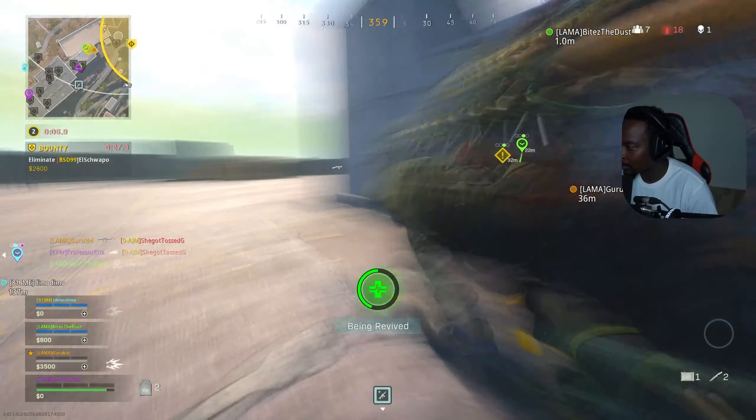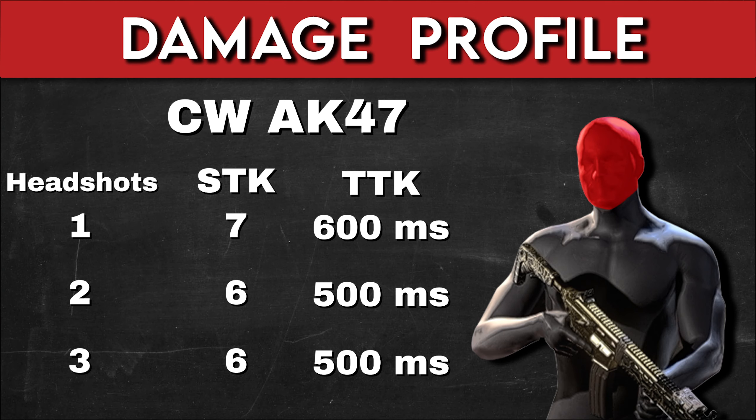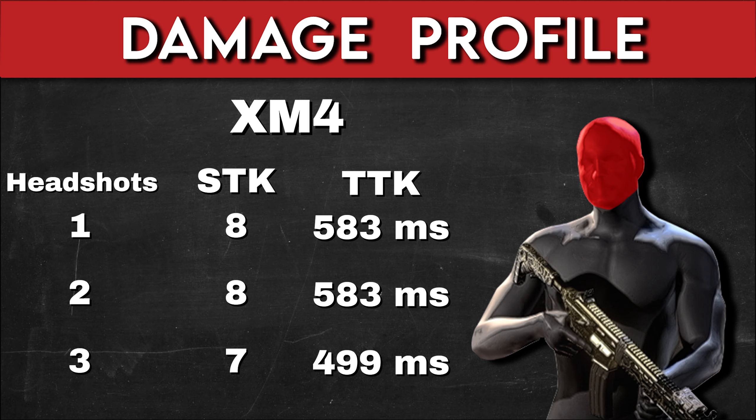Let's take a look at the time to kill. If you are hitting all of your headshots with the Cold War AK-47, you are going to down a fully armored opponent in 400 milliseconds, compared to the XM4 which is going to do that in 416 milliseconds. If you're hitting all of your chest shots, the Cold War AK-47 is going to down a fully armored opponent in 600 milliseconds compared to the XM4 which is going to do that in 666 milliseconds. You do need to hit at least two or three headshots with the Cold War AK-47 to reduce your time to kill to 500 milliseconds, and with the XM4 you need to hit at least one headshot to reduce your time to kill to 583 milliseconds.